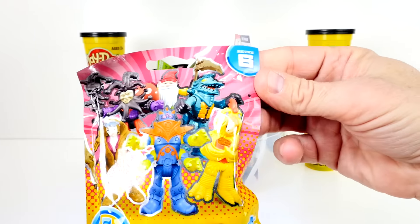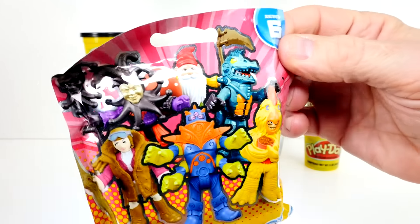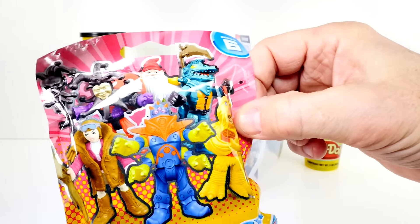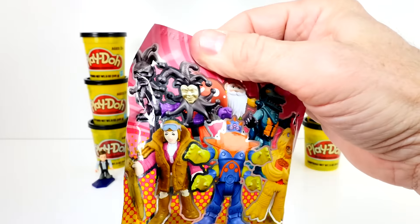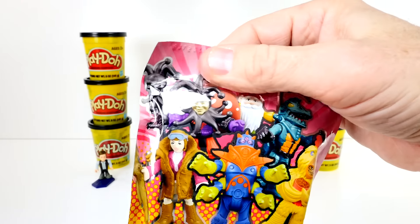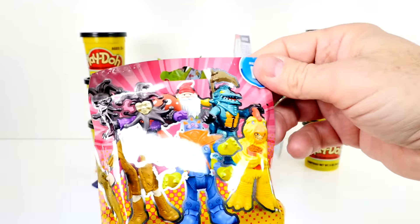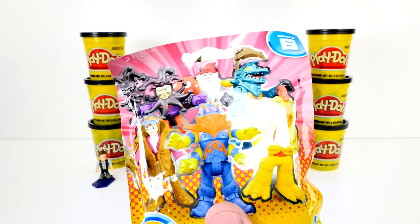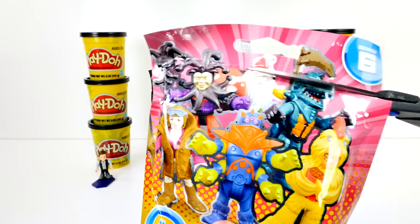Now my turn. We're going for Imaginext Series Six. And I think I got the chicken man, or mommy did. I think I want to get this jester with the jester pole. I've heard of Imaginext, but I've never seen one or opened one. Well, you're about to see it being opened.